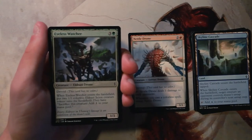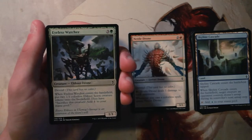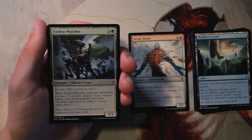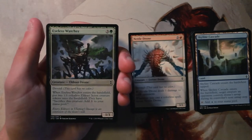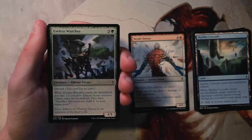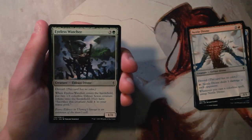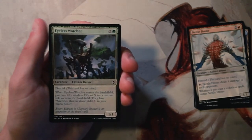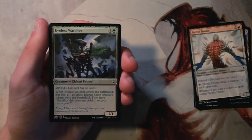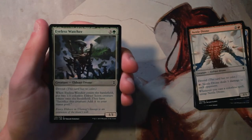Eyeless Watcher is a 1/1 for three and a green with Devoid. When it enters the battlefield you put two 1/1 colorless Eldrazi scion creature tokens onto the battlefield. Those scions can sacrifice themselves to add one generic mana. This is a classic three-for-one creature — yes it's only three power spread out, but it also represents two mana worth of ramp, which is fantastic. This actually beats out the Nettle Drone for me. Spreading out your board in limited is really valuable since there's more targeted removal and fewer sweepers, and the ramp from the scion tokens makes this card excellent. This is the pick so far.